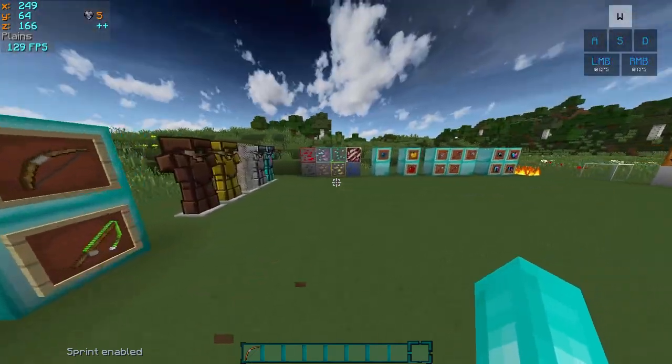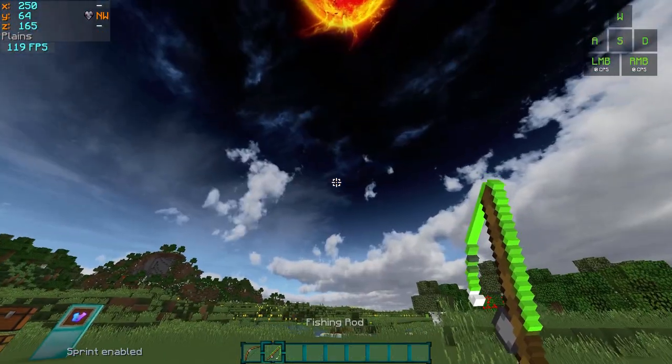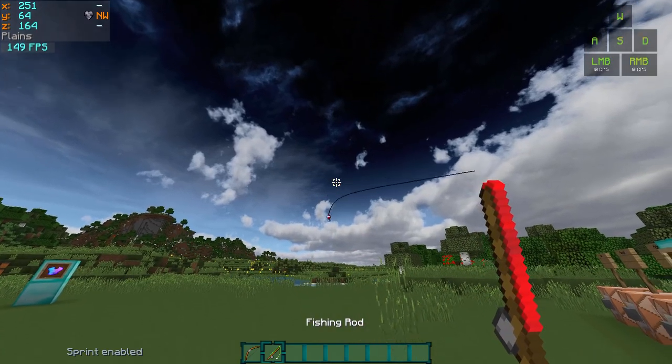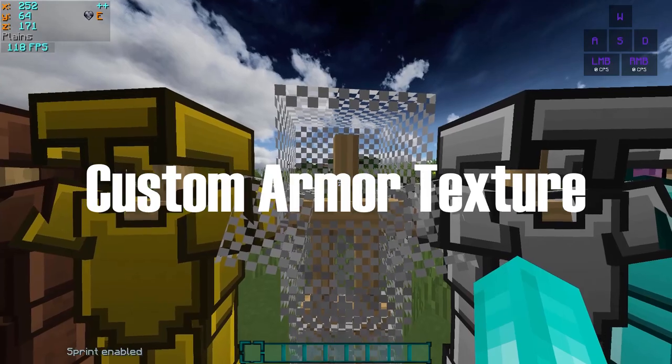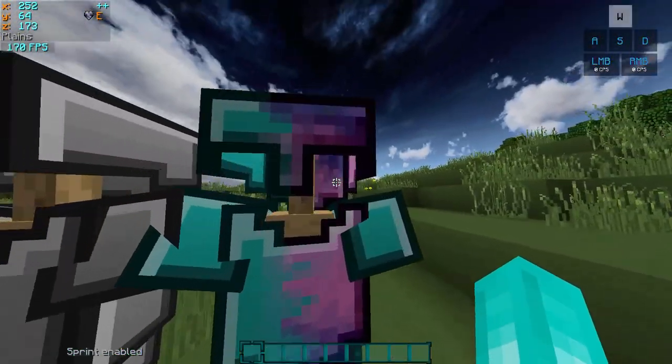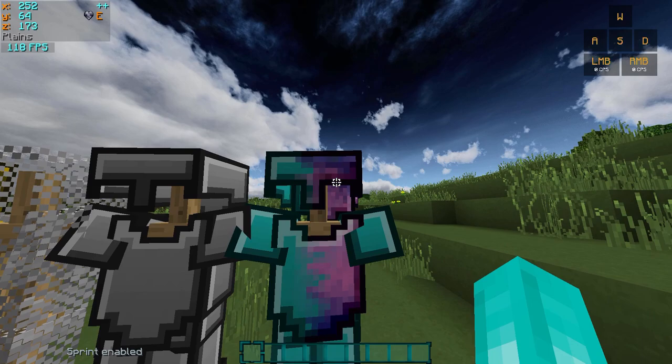I also tweaked the bows and rods. If we try to shoot a bow, you can see there's an indicator showing the strength of the bow. And if we take a look at the rod, I just randomly made it green and red because I thought it looked cool. There's also a custom armor model, except for chainmail — chainmail is just good as it is. Diamond has a special texture, more on that later.